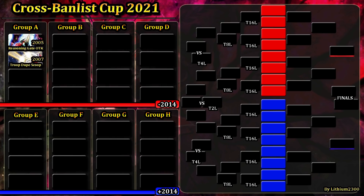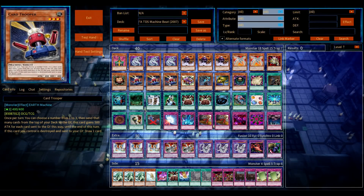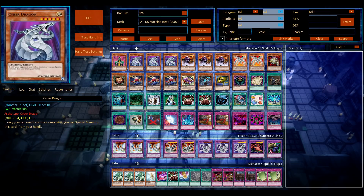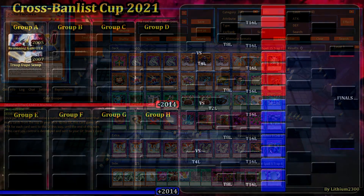I believe it was the Duelist Pack from Jaden released back then, but long story short — Machine Beat, or the more famous name, Troop Doop Scoop — from 2007. This is Pon Sam's list, and that's a very well-known player from back then, one of the best players ever especially if you played during that era. It's a huge Machine Beatdown deck and the deck list speaks for itself.